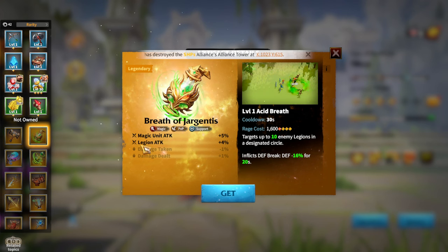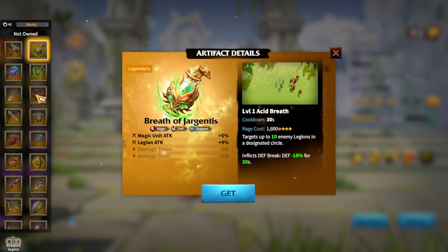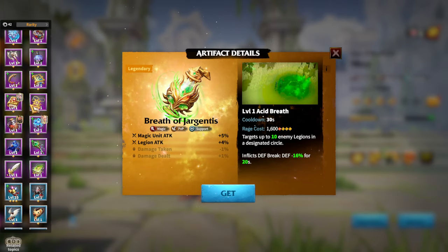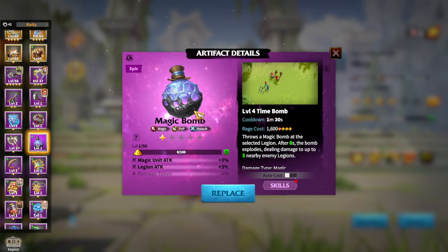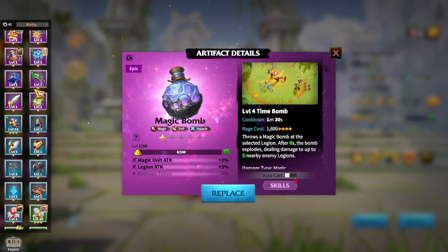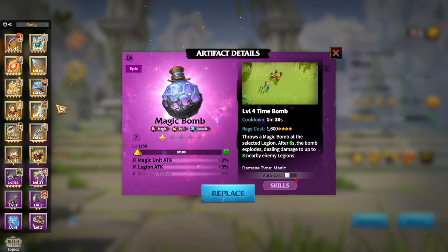To summarize mages: for offensive play choose Phoenix Eye from normal keys, then Infernal Flame or Mirage Orb as exclusives; for defensive play, Tear of Arbon is very solid since healing is nice during wars. If you don't have any legendary mage artifact, the obvious epic choice is Magic Bomb — the best mage epic artifact currently in the game.